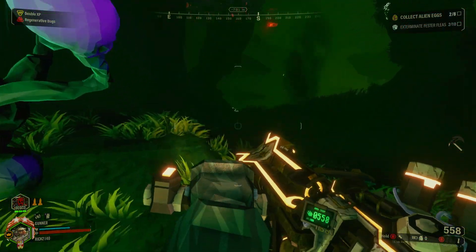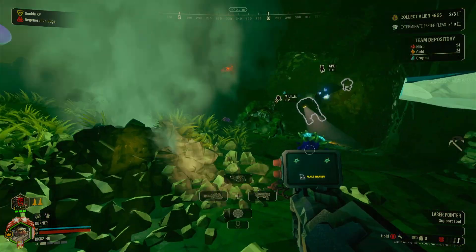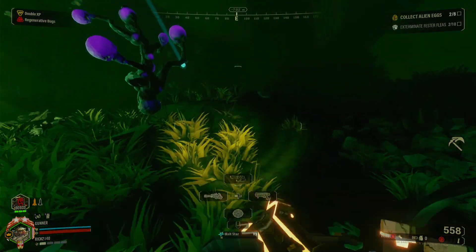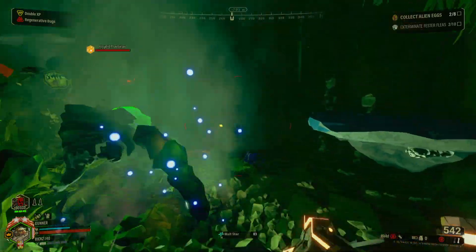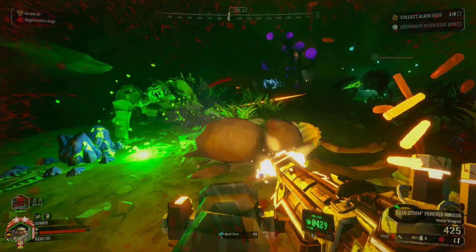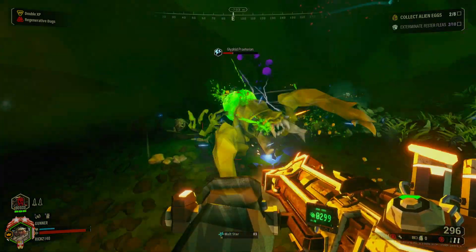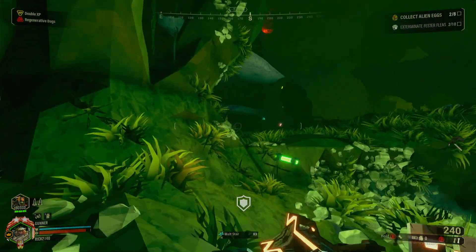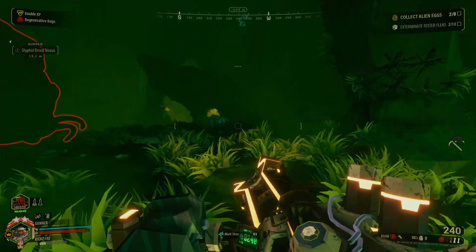There's no cave leech — okay. I'm gonna have to use Bosco here because I don't have enough ammo, and I want him to use his rockets. I normally don't like relying on Bosco like that. I don't have enough ammo to kill this brood nexus, so Bosco can take care of that. What is going on — can I get up here?